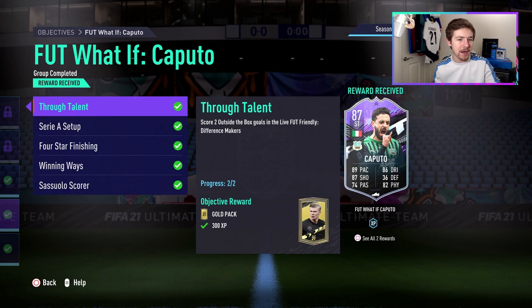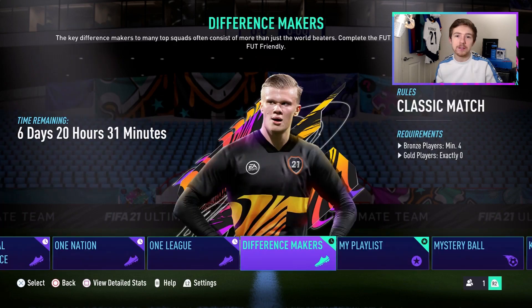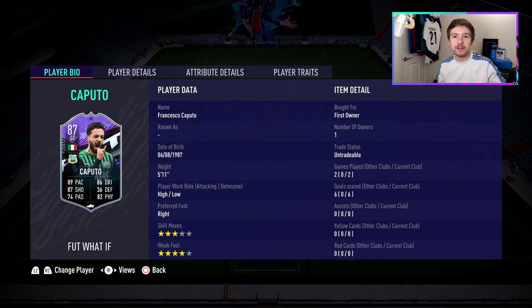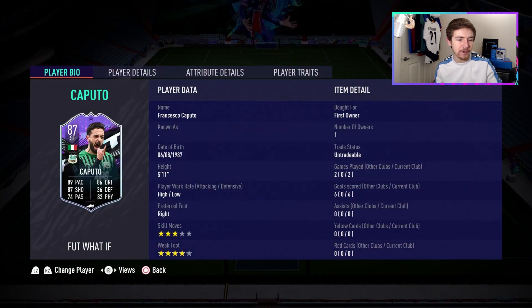A lot of people are just absolutely smashing through it right now, and that's how we've got this Caputo. It's also worth mentioning in this game mode there are no gold players, so silvers and bronzes — especially Serie A ones — have probably risen substantially. We have Caputo on this account, unlocked by my friend Dean, so thanks to him for that, which is why we can bring you this video pretty quickly.